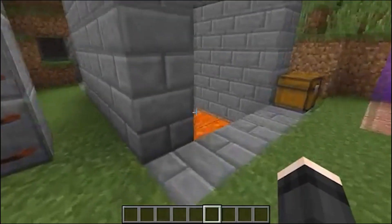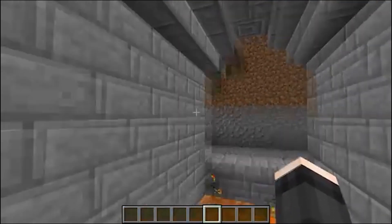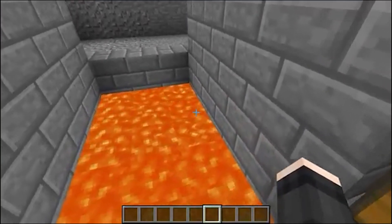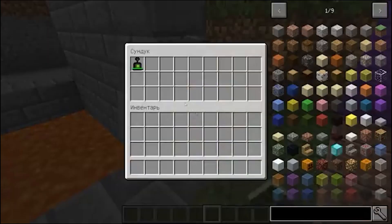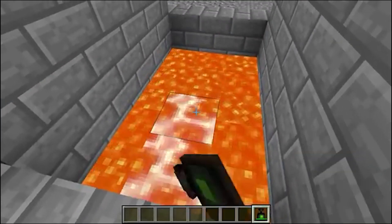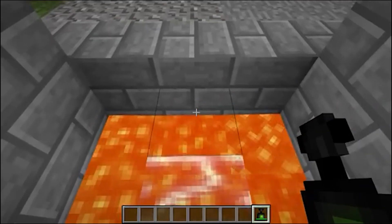Let's approach this ditch filled with lava, and imagine that we need to cross it. Let's say we have a map with a quest and there is no other option but to move across. There is a force field controller, and as you can see, the force field is ignited. Here it is.